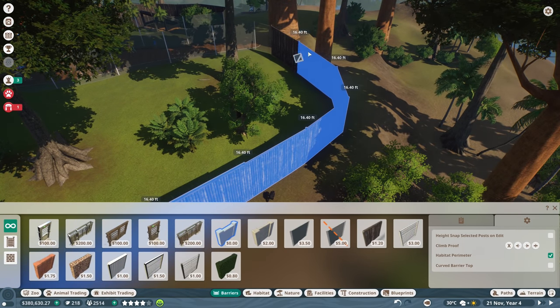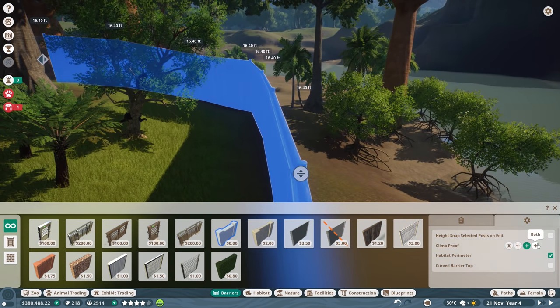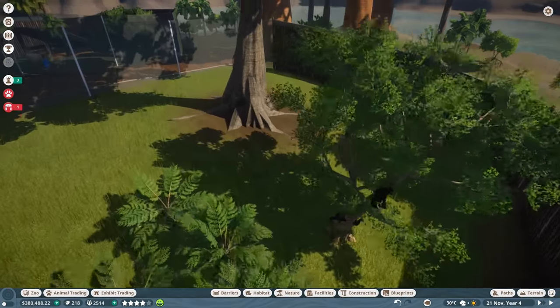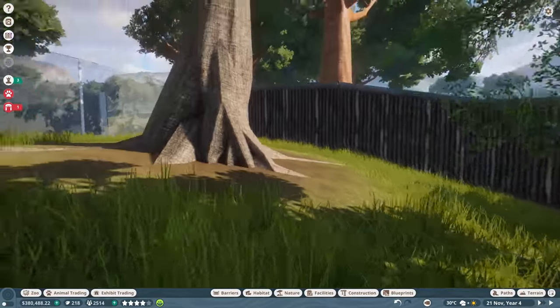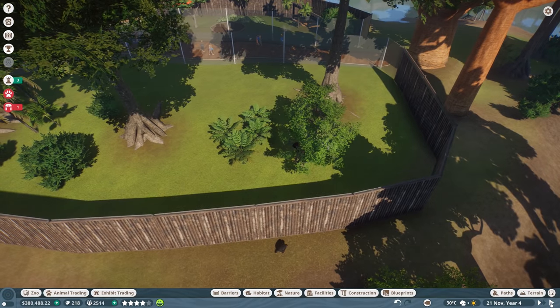Wood logs are climbable but if we go to glass - not climbable, so that's good to know. Let's select all the wood here. We need to worry about the tapirs escaping too - the chimpanzee escaped, so we need to watch out for that. Let's do the right side - there you go. We can exit out of that and I think we're fine now. Nothing should climb out of that anymore. Look at that - they climbed inside the trees! That's cool.